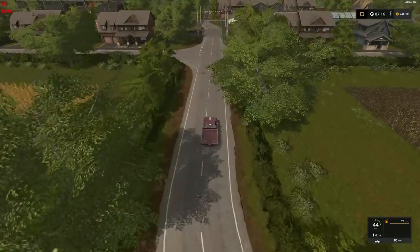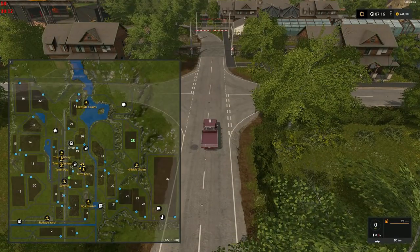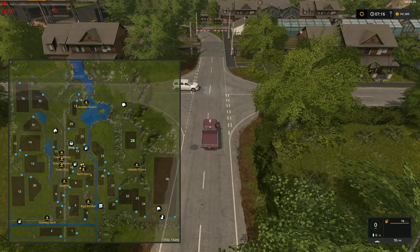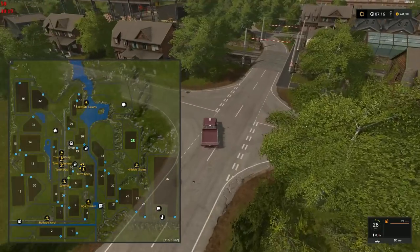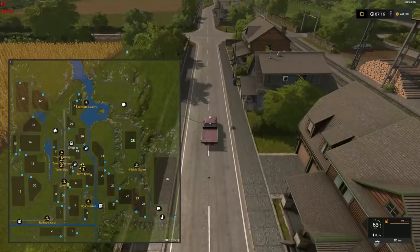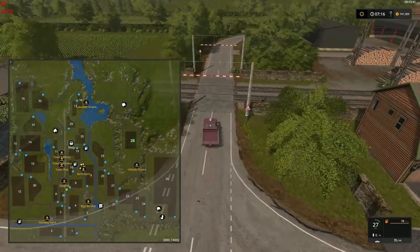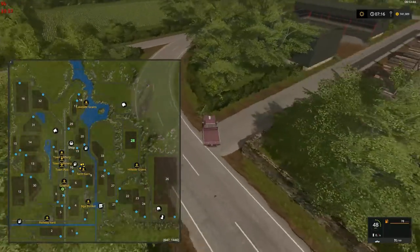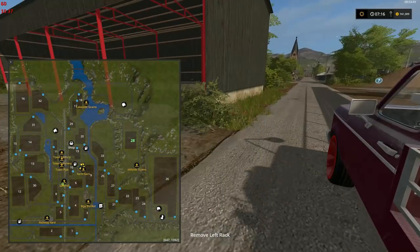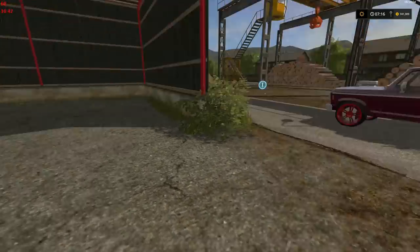Textures seem quite stock, which is nothing wrong with that — there are actually some pretty nice textures in this game. Let's have a quick look at the sawmill since we're nearby. I'm not going to drive down the train tracks, you know — they're train tracks.